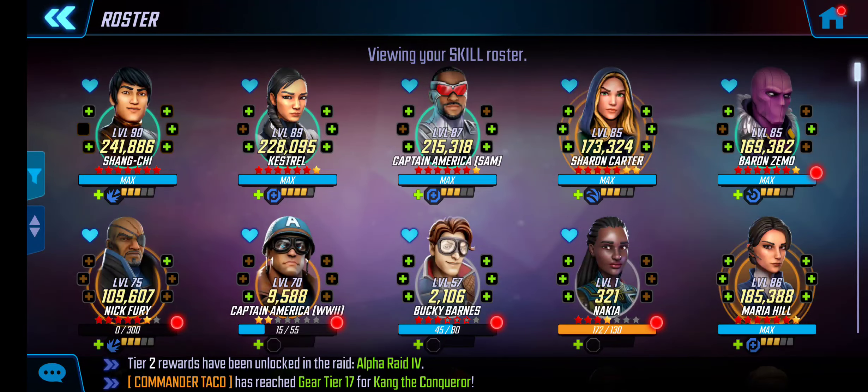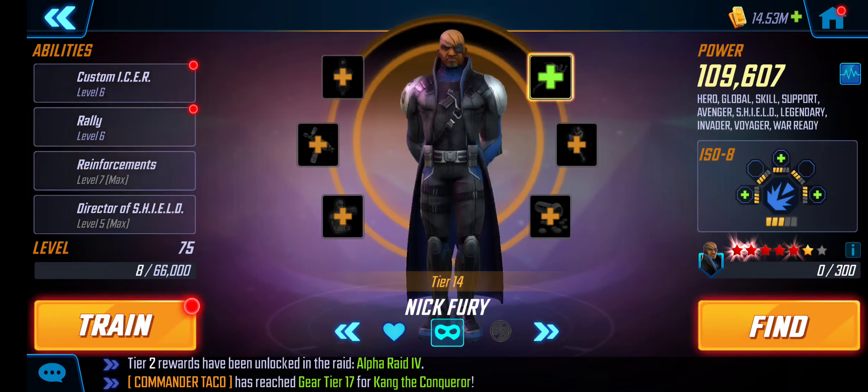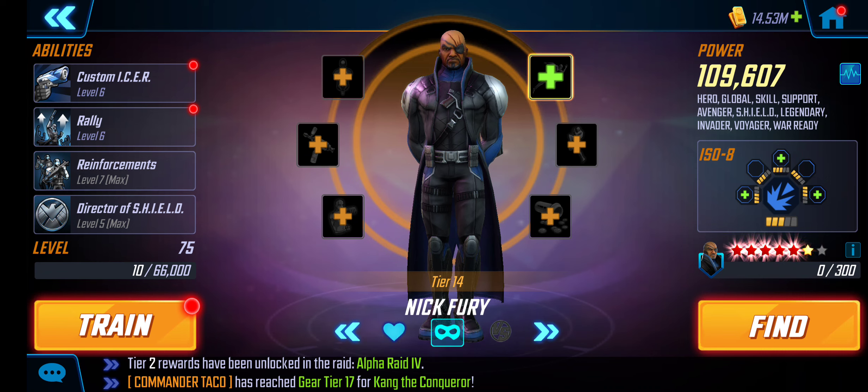Hey, it's Zero. I want to take another look at Nick Fury with the SA team here on Doom 3.5. Now I've moved up to 3.5. We looked at him before at 3.4 and there are some subtle differences in the way that some of the nodes play out — not huge, but just something to be aware of so that you can reduce as much RNG as possible.